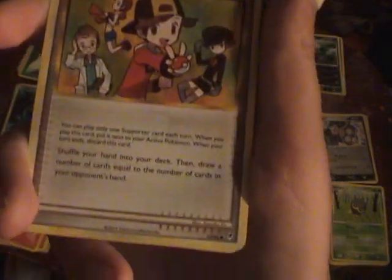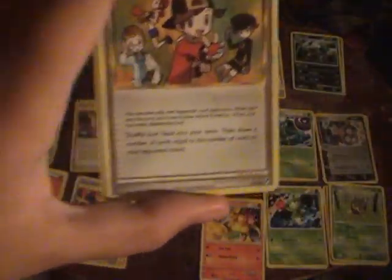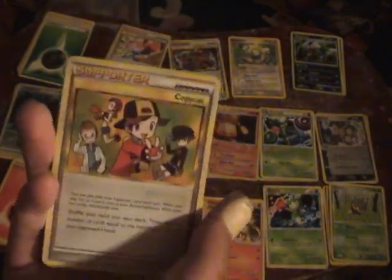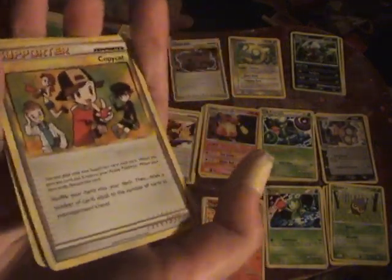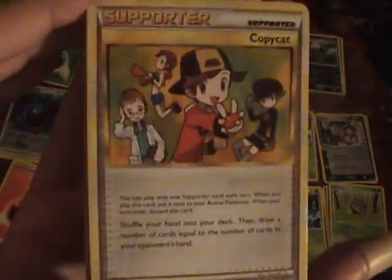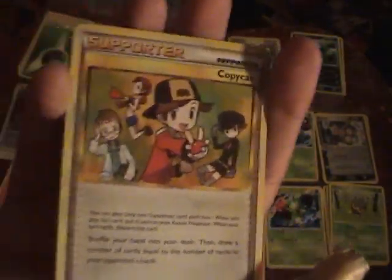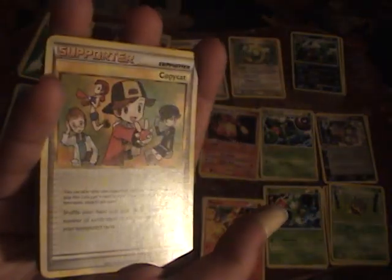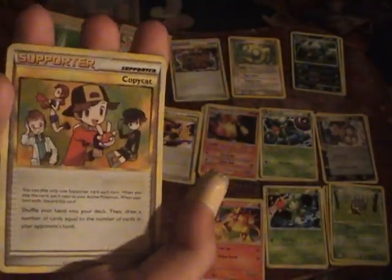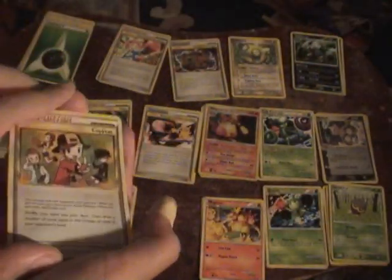I have 3 Copycats in this deck. Shuffle your hand into your deck, then draw cards equal to the number of cards in your opponent's hand. This is very useful for Confirm — if you use Copycat, you can automatically match your opponent's hand count and use Confirm to Confuse them. You can also use Judge, which makes both players shuffle their hands into their deck and draw four cards, also useful for confusing your opponent. The downside is you usually only get three or four cards, unlike Professor Oak or Professor Juniper where you get six or seven. Definitely recommended.